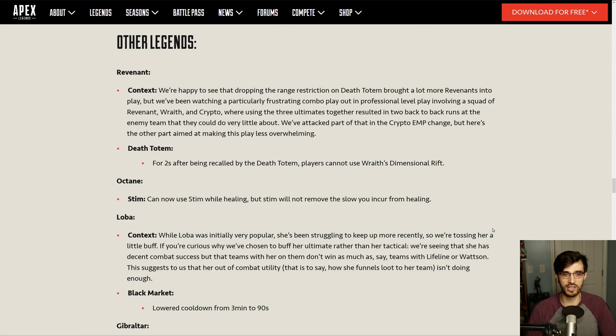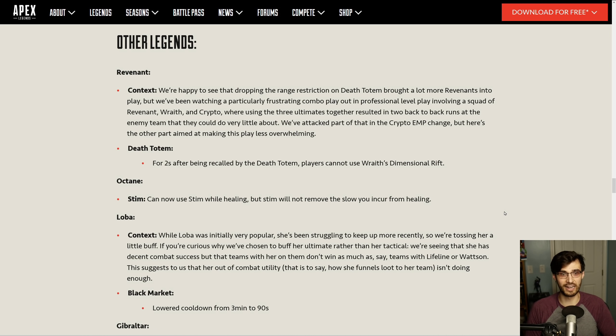Death Totem: for two seconds after being recalled by Revenant's Death Totem, you cannot use Wraith's Dimensional Rift. This is going to help a lot for ranked play. I've heard from many friends who play a lot of ranked that they've been incessantly complaining about the Revenant go-ape meta where everyone plays Revenant, uses the ultimate all the time — it's super degenerate. Hopefully this change gets things into a better and more competitive state.